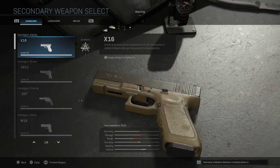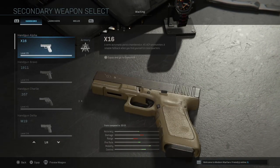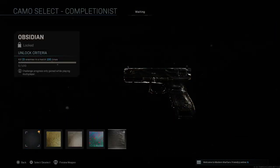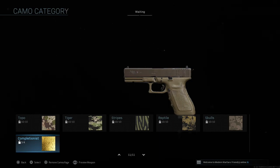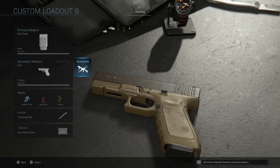For the pistols, it's kill 15 enemies in a match 100 times — obviously lower since it's pistols. My suggestion: run your assault rifle or primary as usual to get 15 kills, and then use your pistol at the same time to speed up the process. This will make it much faster since you're working toward both weapons simultaneously.